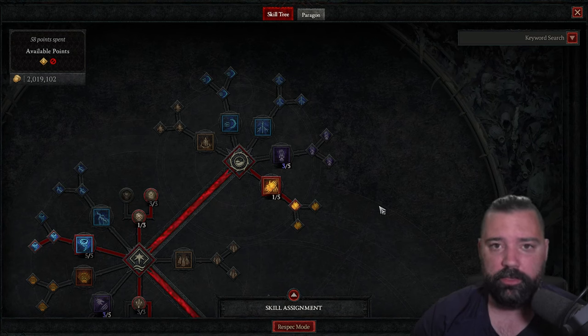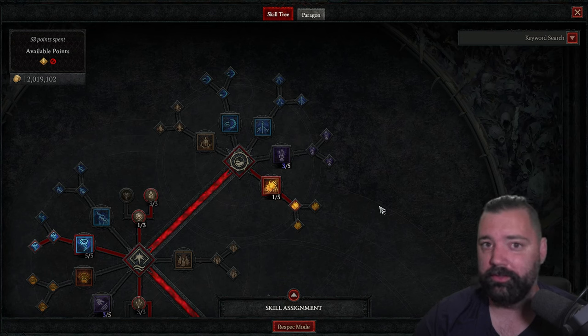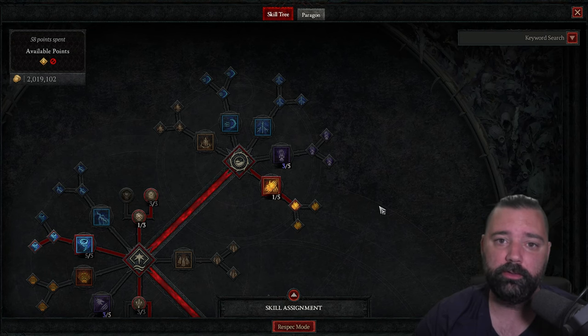If you're looking to take down bosses effectively, you need to get them staggered and then deal massive amounts of damage to them in a burst window opportunity, so look to take advantage of that as you get more comfortable with the build. The skill tree has been rebalanced and we've moved some points around. This is going to help the overall effectiveness of the build — not just your survivability, but also increase your damage output. We're going to go through this so if you've never played a tornado build, or even if you're new, you should be able to learn something.